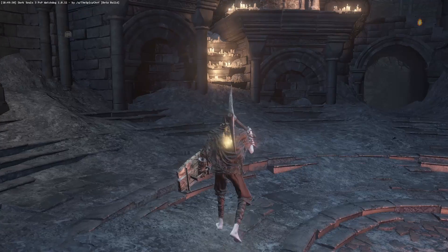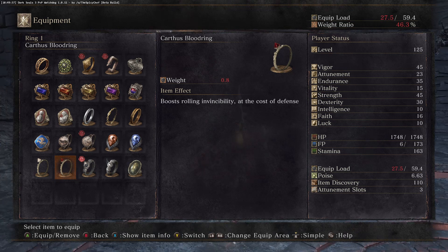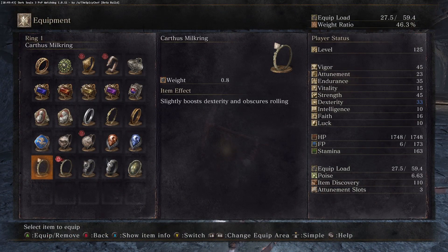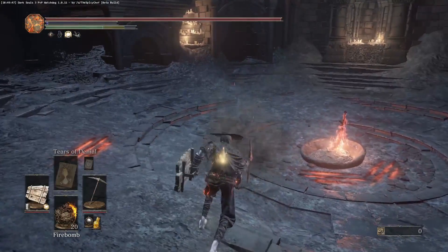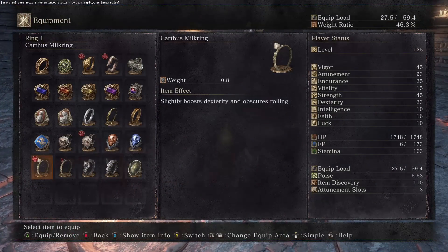Undead dark ring — that's just for the fashion. If you really want to try hard, you'd use the obscuring ring — it obscures your rolls, and you can do so many sneaky things with that. And in Dark Souls 2 it's definitely one of the strongest rings out there.